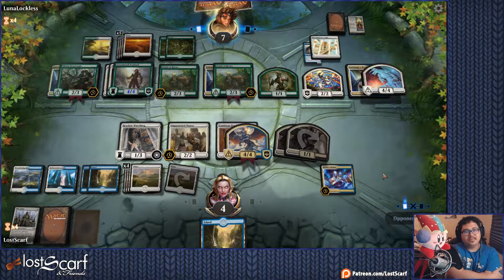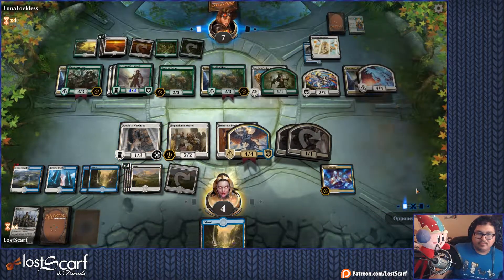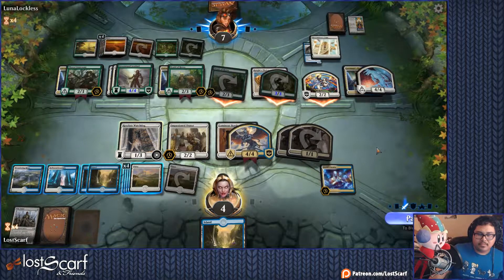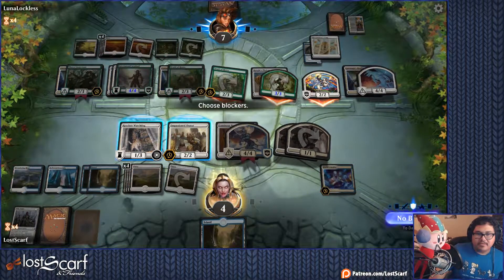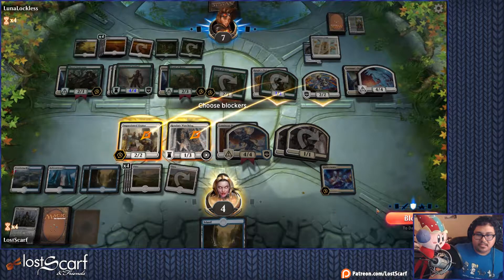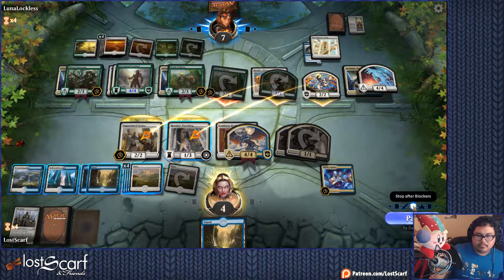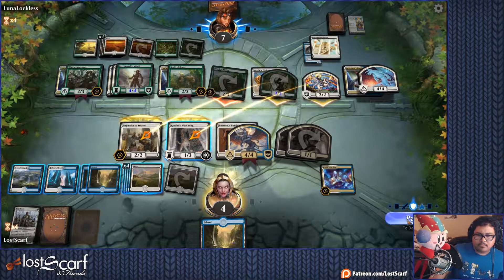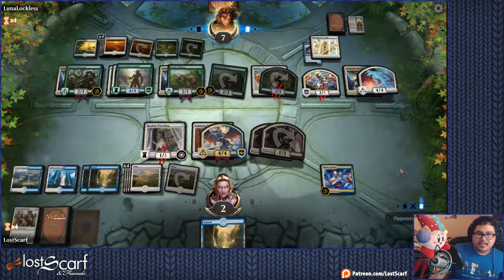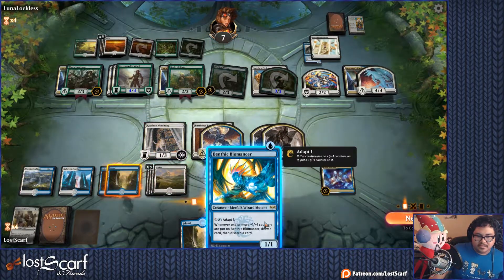They just have to hit me with everything and I lose. I have to block the 2-2, basically. Oh, that's a problem — there it goes doing that. So no matter what, I lose — I have no choice but to defend two different creatures. I have to defend that and then the orator dies. Oh no, he doesn't. So block — they're going to block. I'm going to do a different thing. I could have kept the orator alive if I did it differently.